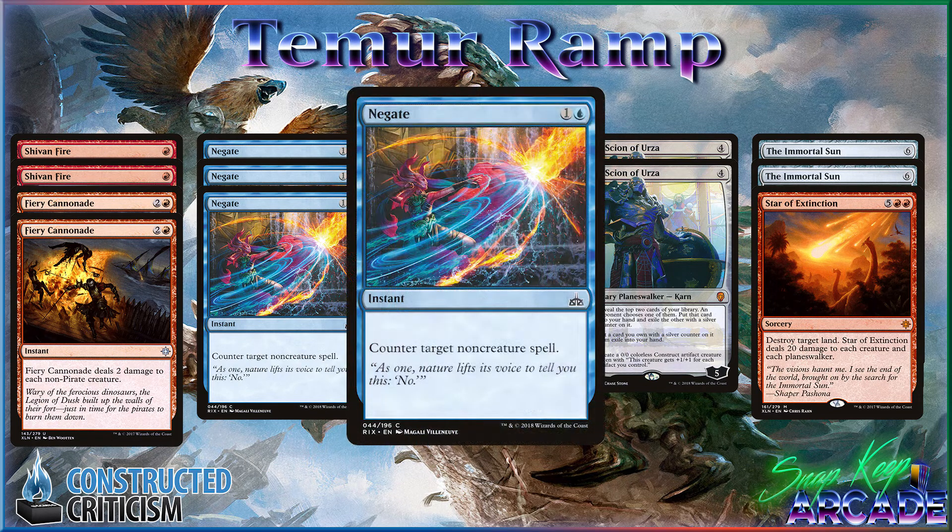The three Negates are the last sideboard card. The fact that you're playing RUG means you get Negate. I had so many games against control where I got to leave up Negate after a Carnage Tyrant, or I got to Negate somebody trying to counter my Planeswalker. It's really good once you're already ahead on mana to just say no to their answer to your threats.